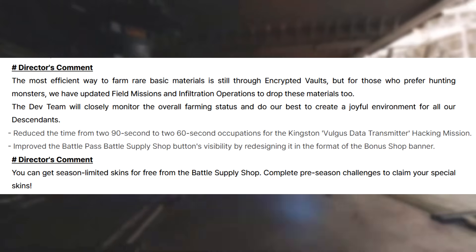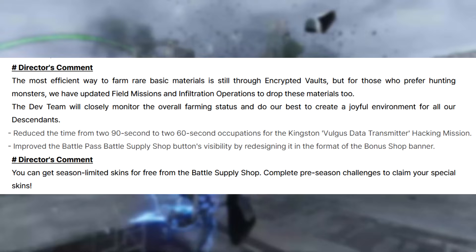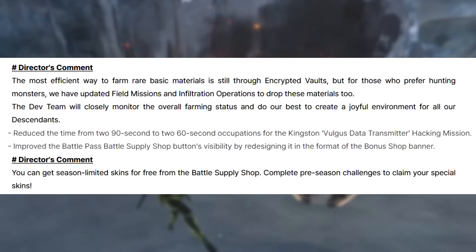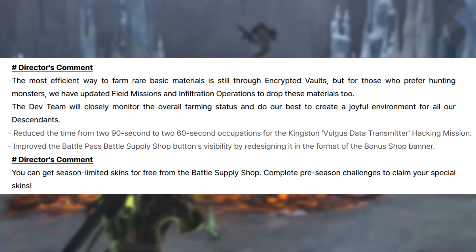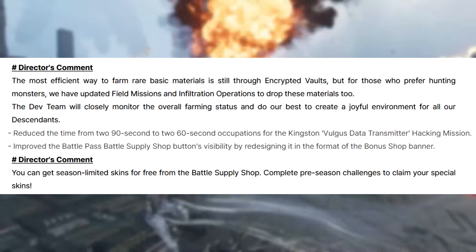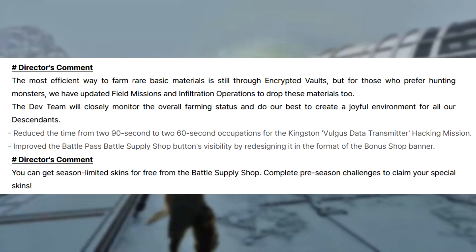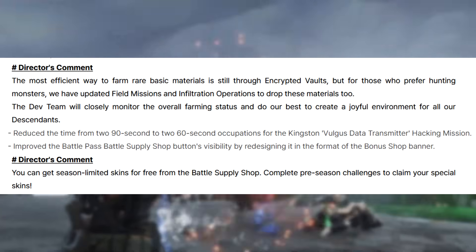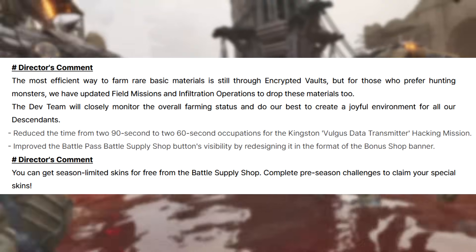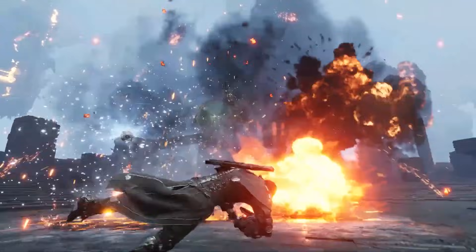Huge update there. Reduced the occupation time from 290 seconds to 260 seconds for the Kingston Vulgus Data Transmitter Hacking Mission. Improved the Battle Pass Battle Supply Shop button's visibility by redesigning the button format of the bonus shop banner. You can get season-limited skins for free from the Battle Supply Shop — complete pre-season challenges to claim your special skin.